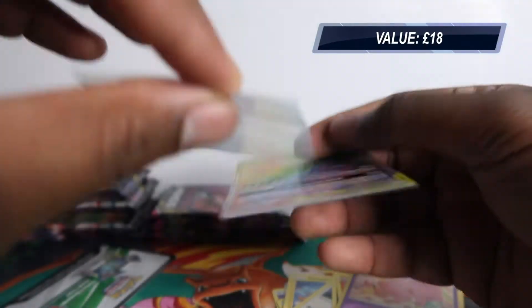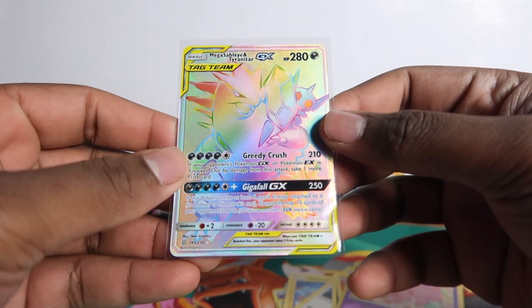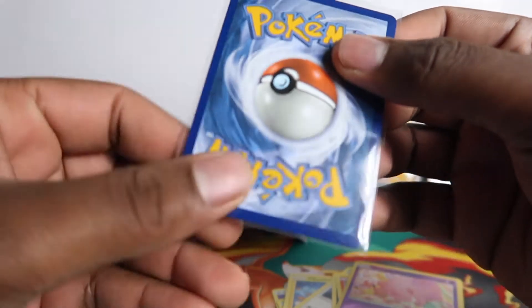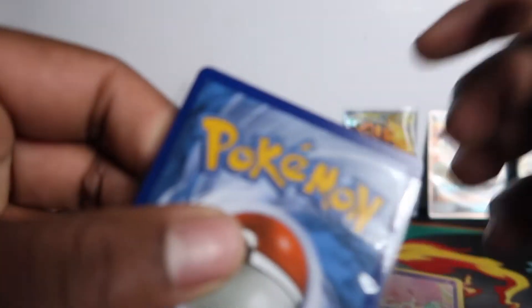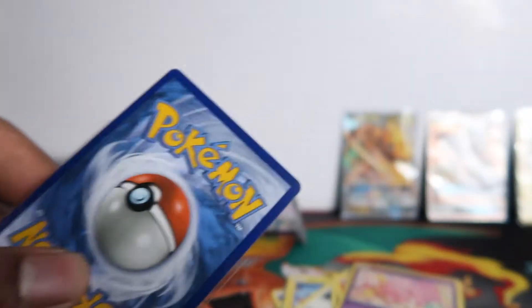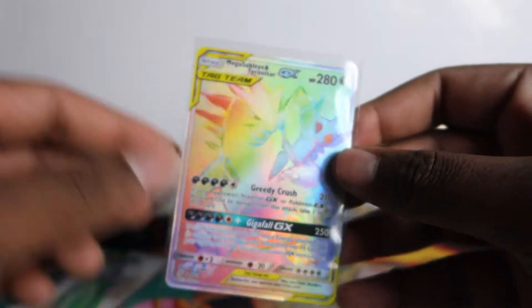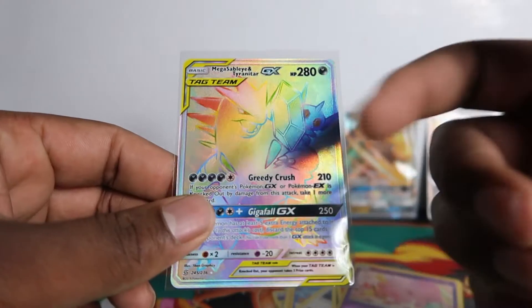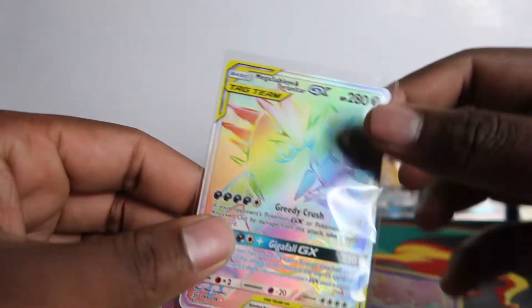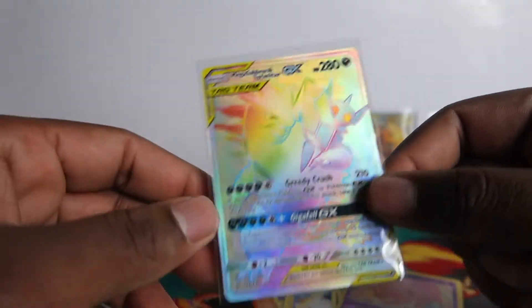Oh my days, we hit a rainbow! These are one of the cards I pulled and regretted selling. That is so fresh, it's so clean. I recently got into grading so I look at cards more carefully — it looks like there's a little white speckling here. I might get like a 9 at the max; I don't think it'll hit a 10 with that flaw. I've had like two of these before, this is probably my third one. I usually sell them on eBay to make back what I paid for the packs, but if I get a fresh one I'll keep it for grading.